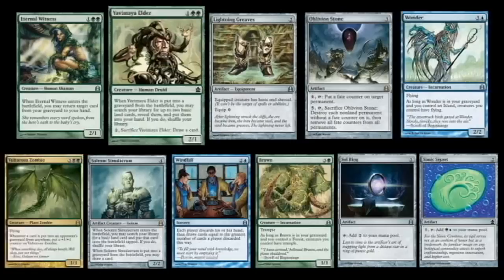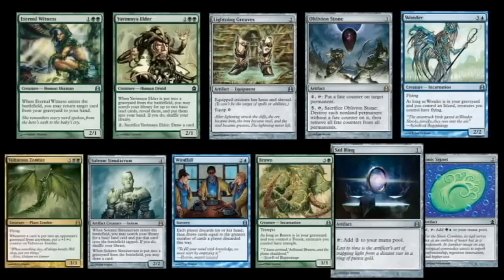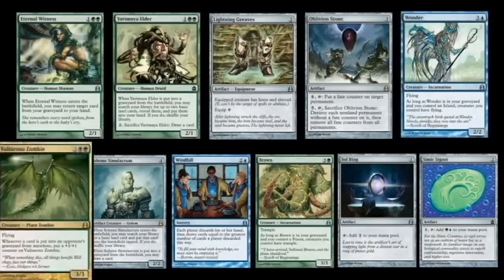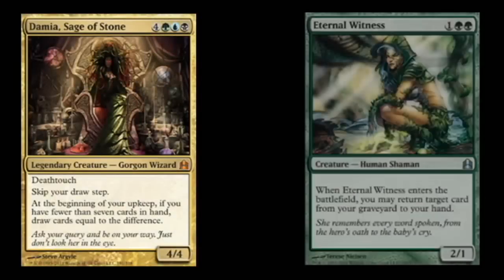Those staples include Eternal Witness, Yavimaya Elder, Lightning Greaves, Oblivion Stone, Wonder, Chromatic Lantern, Sol Ring, Brawn, Windfall, Solemn Simulacrum, and Vulturous Zombie. Overall, this list of reprints is really good. I'm glad that they included balanced, smaller utility that worked well with the larger stuff. It shows that as much as EDH is about big, bomby spells, it's also very much about utility.